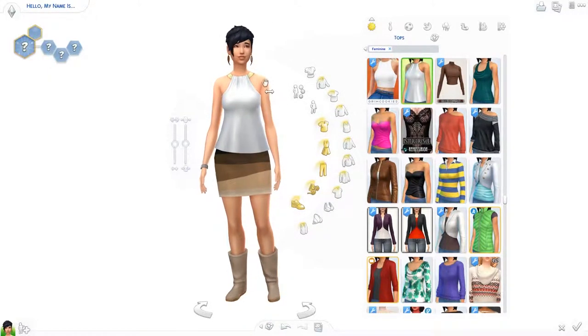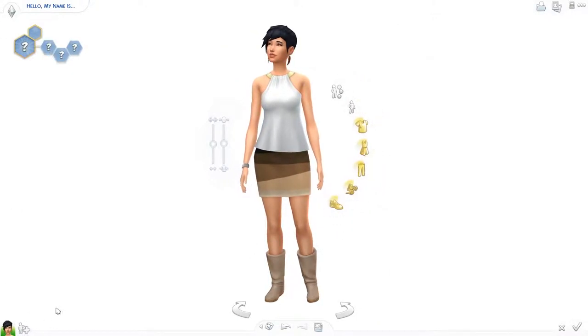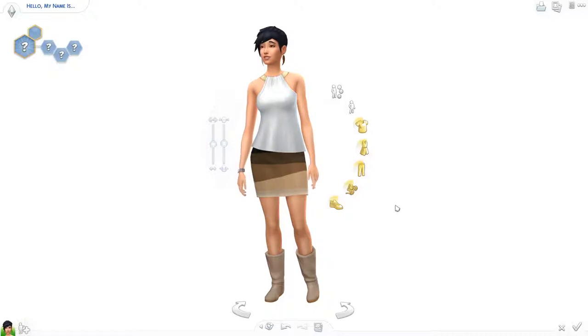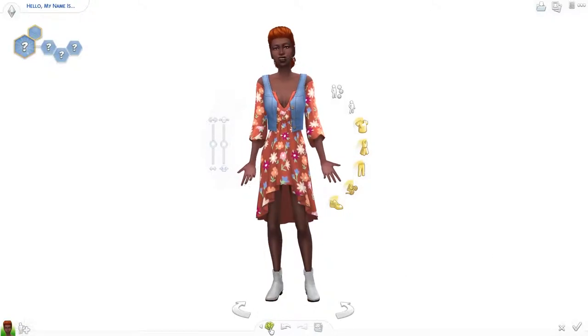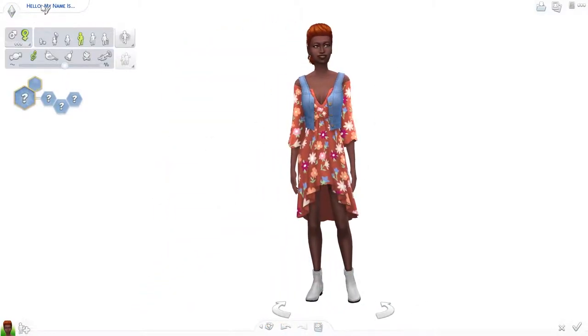We randomize their body and features, but not their clothes and makeup. Then with these two sims we create a daughter, age her up, and make her look as good as we can. This can either go really right or really wrong. Let's start by randomizing the starting sim first.